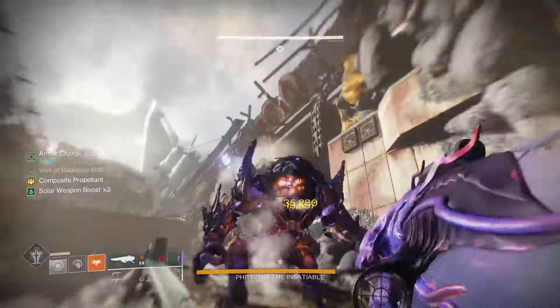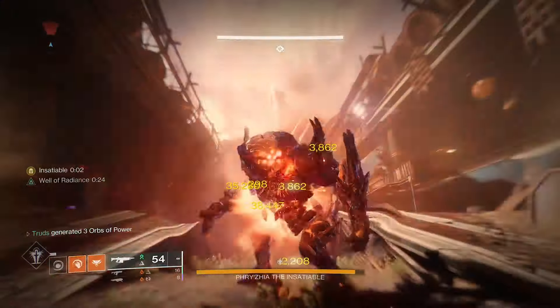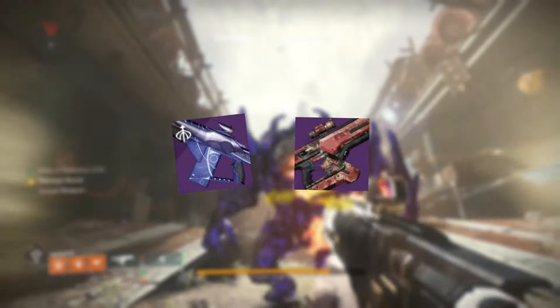With Ember of Ashes this build really cooks, and even pre-buff it's going to get you about 1.4 million damage. However, where I can see this truly OG D2 iconic weapon stepping into the meta is combined with the current king of the D2 endgame meta — and that is Dragon's Breath.